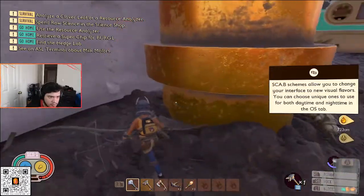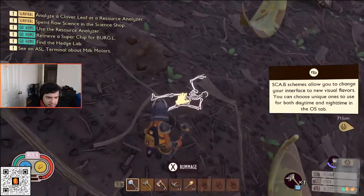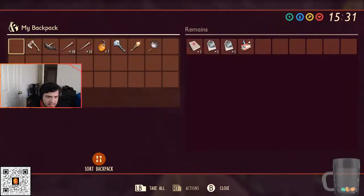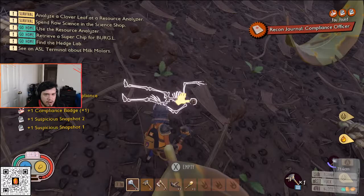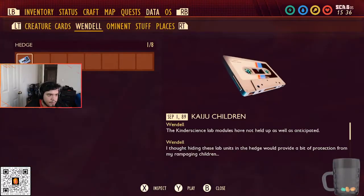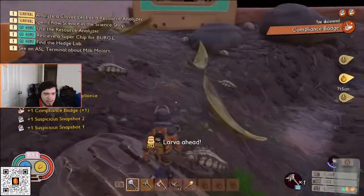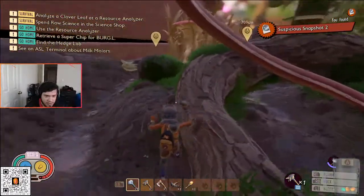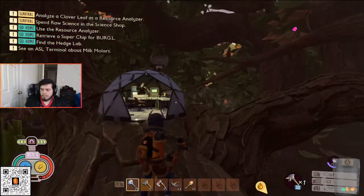Be careful with all the larvae here as well. There's going to be a skeleton right here on the map, right next to this area. It's going to have some snapshots, a badge, and a journal. You need all of this because that's the ominous data — you need to collect all the ominous data from all of the skeletons.